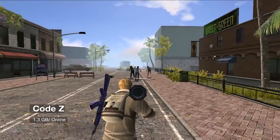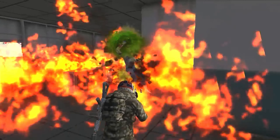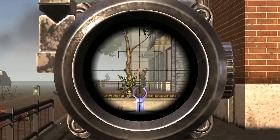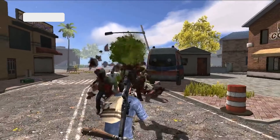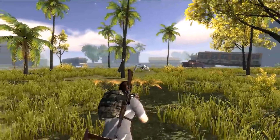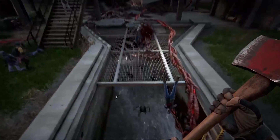Code Z is an online zombie survival shooting game inspired by Left 4 Dead 2. You can play in either FPP or TPP mode. Players need to be on the lookout for zombie attacks, face harsh living environments, and explore survival at the end of the world — whether individually or working with partners to find scarce living resources.